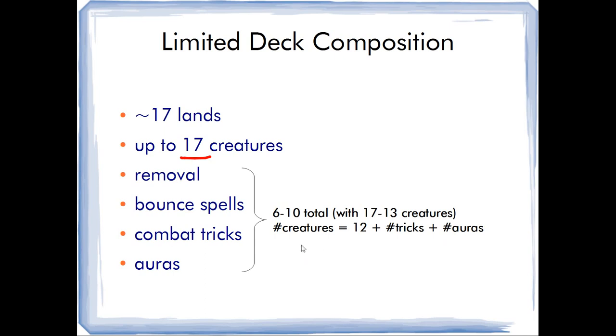There's a rule of thumb I've learned from Andre Muller — I don't always adhere to it and you always have to look at your deck in particular — but it's a nice rule to keep in mind: the number of creatures should be about 12 plus the number of combat tricks and auras you're going to play. So if you are playing 17 creatures, you could play a total of five creature-dependent cards, but that only leaves space for a single removal spell.